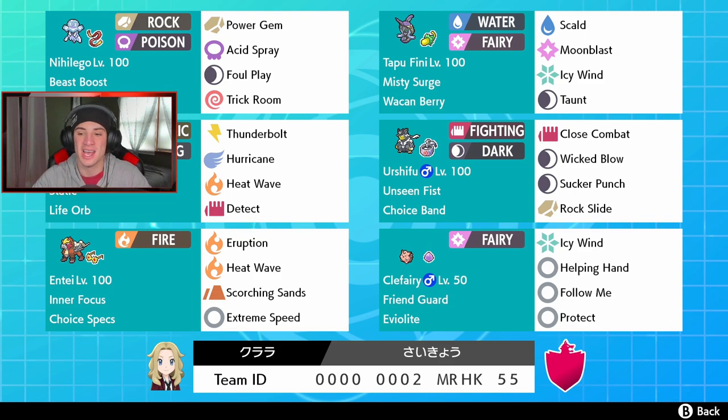In the final spot we got our support mon Clefairy with Friend Guard and Follow Me. I don't even need to explain Clefairy — it's pretty straightforward. If you guys want to use this team for yourself, the rental code is at the bottom of the screen. Let's hop on to that ranked double ladder and try to get some wins.